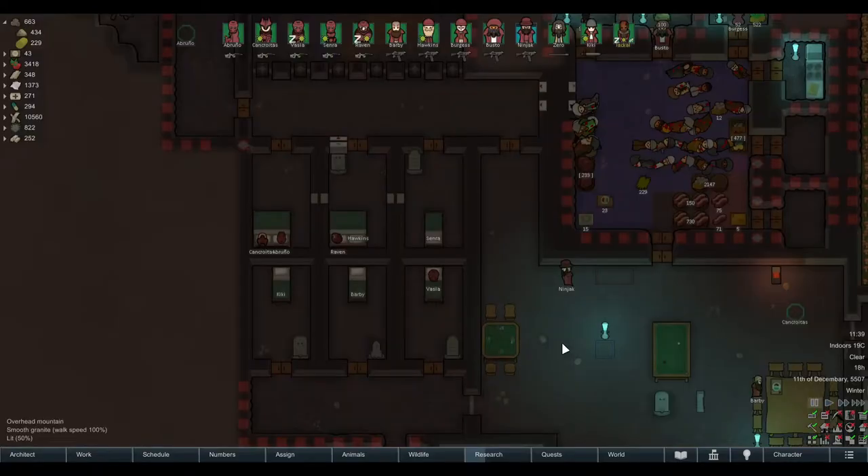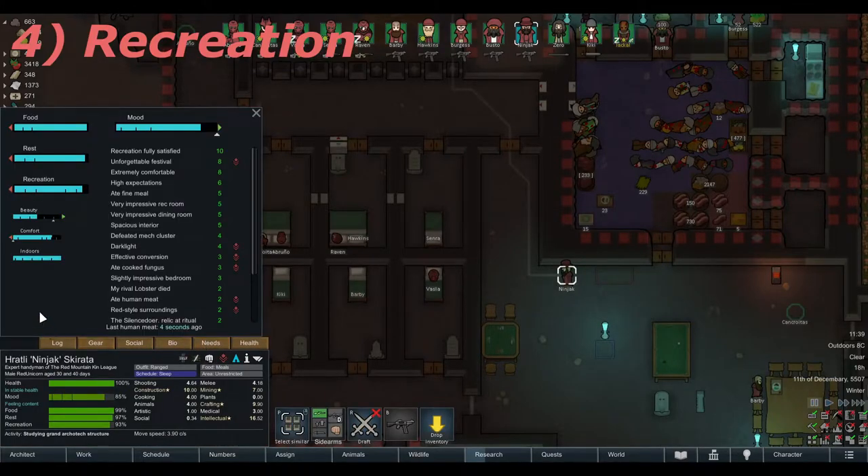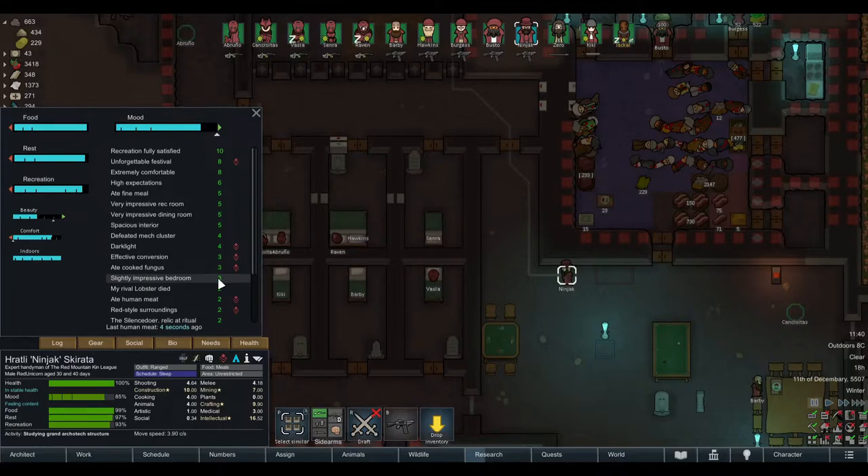The next thing you'll face is recreation. Every pawn has needs, and part of those needs is the recreation need. There are different recreation types. The higher the colony wealth, the higher the expectations of the pawns and the more recreation types they expect. On a long caravan, your pawns' recreation bar will drop and drop, giving them negatives from being recreation-deprived, which you want to avoid.